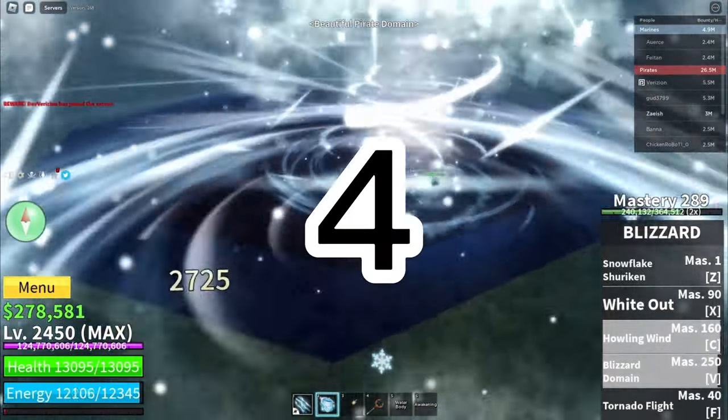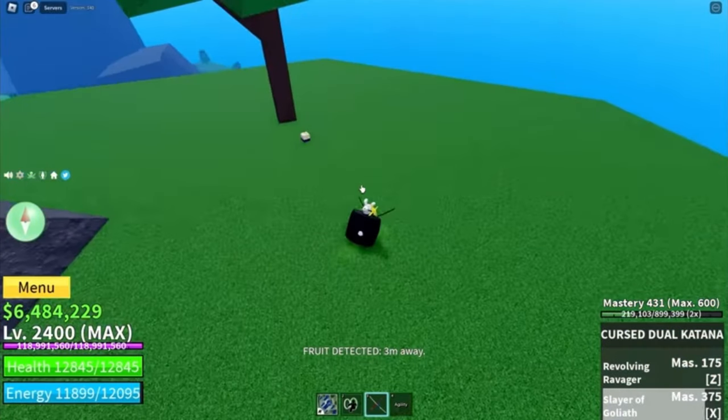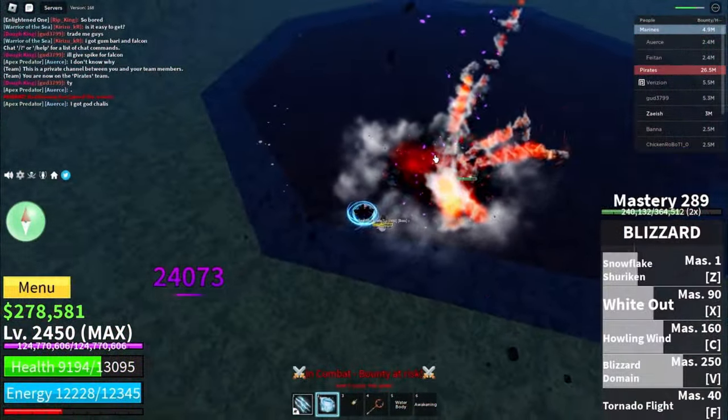The fourth way to get the Doe Fruit is by Blox Fruit spawn locations. Blox Fruits have multiple spawn locations in each sea, and there's a chance of any fruit spawning, including the Doe Fruit. But the Doe Fruit has a rarer chance of spawning than the other fruits.